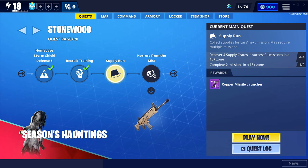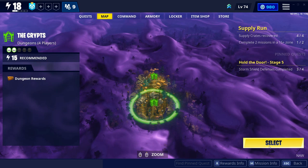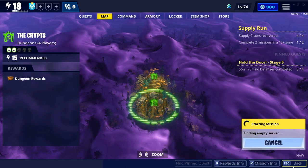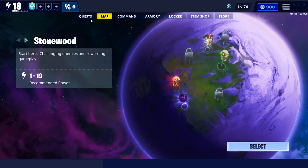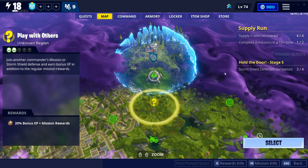I'm gonna show you guys how to finish the supply run mission. I was confused because it says recover four supply crates in successful missions in a 15-plus zone. When I clicked play, it would take me to dungeons, and I didn't know if the mission was going to be in the dungeon or not. You can do it in any zone that is 15-plus, and you just have to complete two missions in a 15-plus zone.